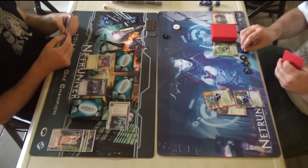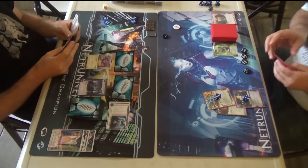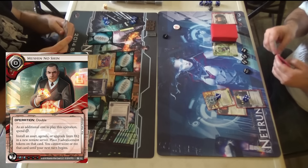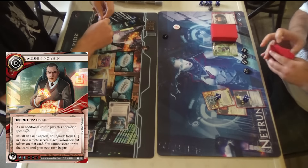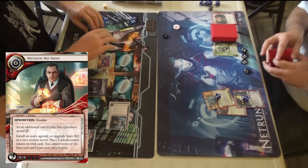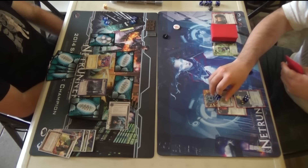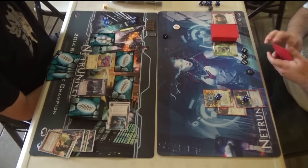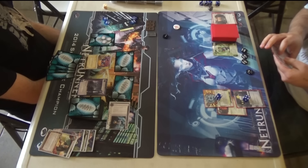He Sure Gambled that turn, so you basically trade a Sure Gamble for an Adonis Campaign. And here is that Mushin No Shin. This is really tough — if this is an Overwriter, you can't let that be an Overwriter. He has Boxy installed, so this probably wasn't a great call. If this is an agenda, he's extra motivated to go check it because he can absorb the brain damage through Boxy.